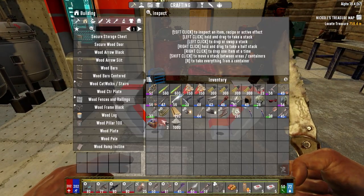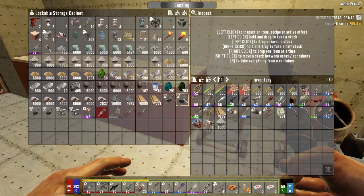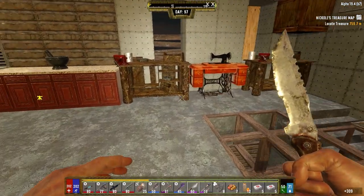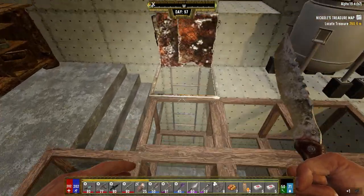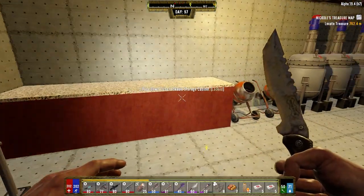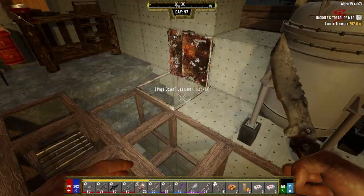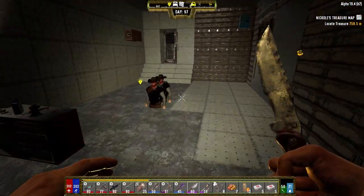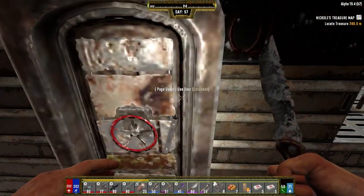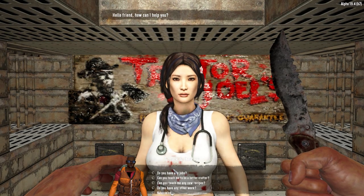Hey everybody, welcome back to the channel. It's the morning of day 97 on my Darkness Falls series. We're about to go outside. I got one of the doors put in place yesterday, got this one ready to go. We're gonna go get that wired up and done first. I need my wire tool. We got some stuff to sell the trader and I've been trying to find jobs from them. We gotta get the sci-fi door on there today.